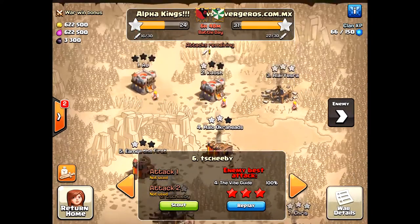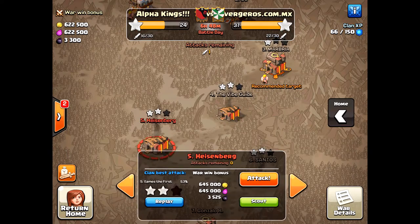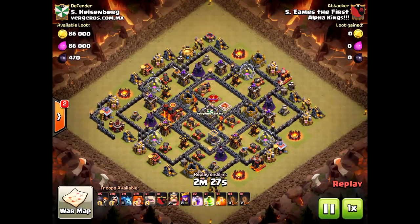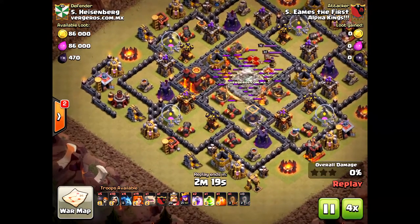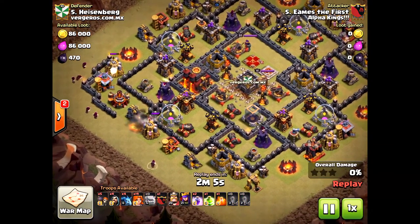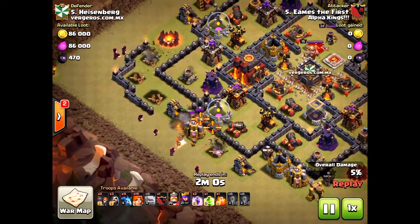Now the second attack — it's another two-star Town Hall 10. I'm bringing you these two-star attacks because with the new valkyrie updates, three-starring is definitely an option. So what was the problem in this raid? He dropped a golem and brought way too many wizards.